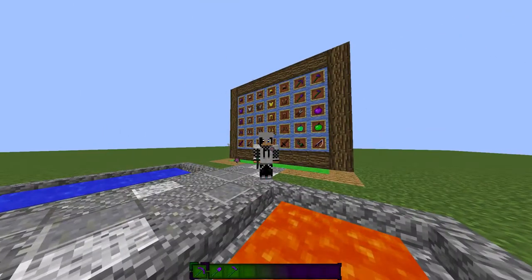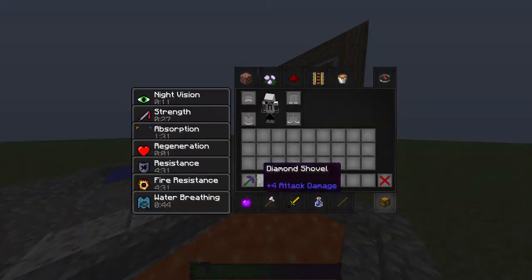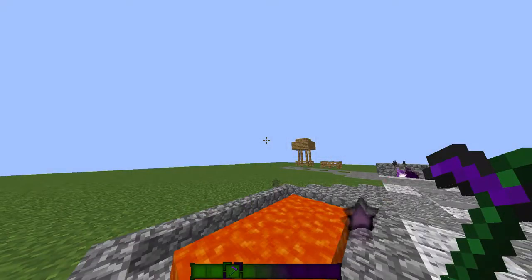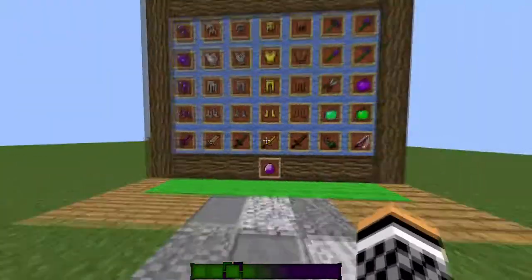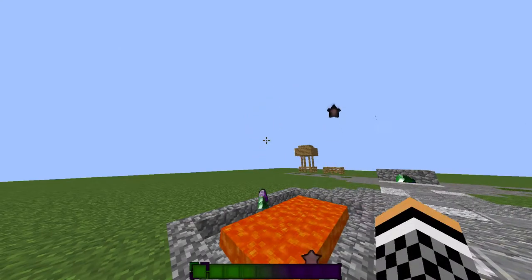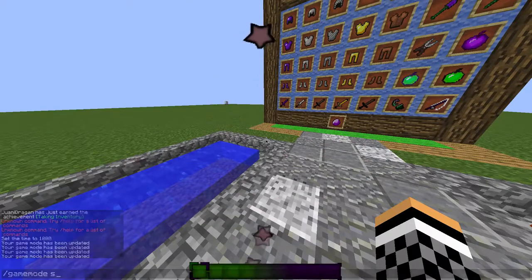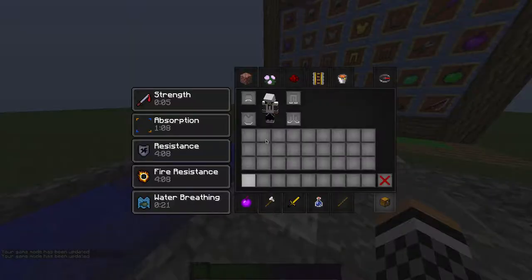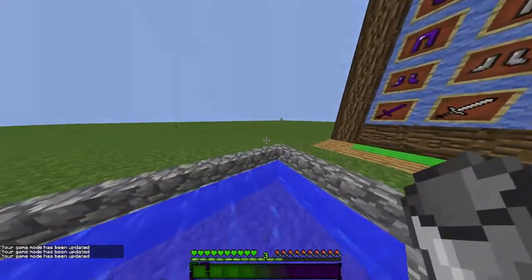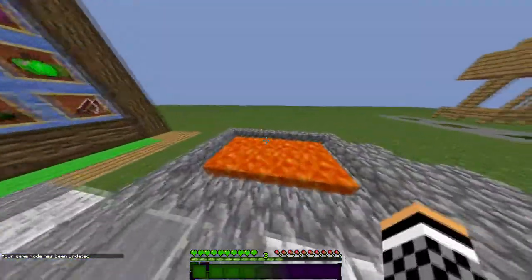We have the diamond pickaxe, which is a purple slash green pickaxe, and it's nicely shaded. I really like it — same for the spade slash shovel and the diamond hoe. Then we have the diamond, which is edited to purple. This is how it looks like when you go into water — you see small particles — and this is when you go into lava.